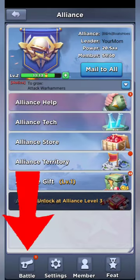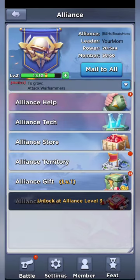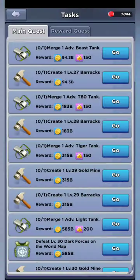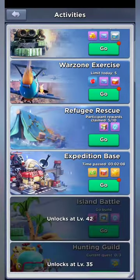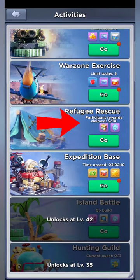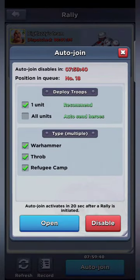One last thing to cover: in the battle tab at the bottom left, when you auto-join rallies, make sure you have refugee camp selected and turned on. At the same time, go back near your task button, to the left where the three squares and the star are, click that and scroll down to see how many you've participated in — I've done five of ten. Once that hits ten, go back into auto-join and deselect refugee camps, because there's no point taking up that spot. Let someone else who hasn't gotten their ten take that spot and get that reward.